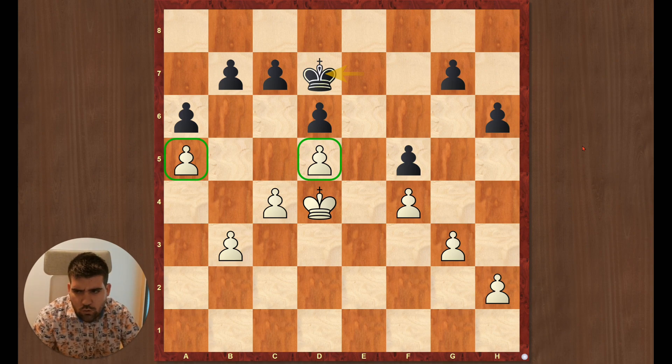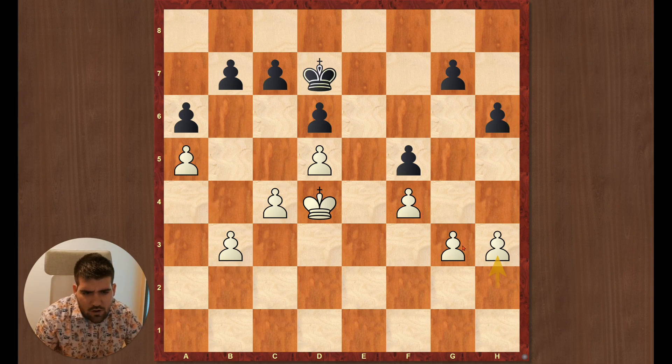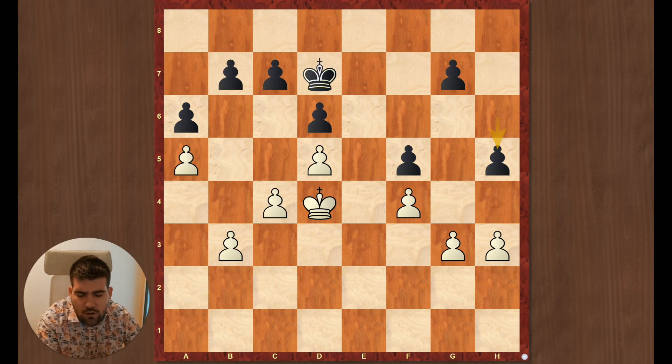Here it was move 39. We still had a bit of time, so we could spend some seconds and minutes here. I decided for the approach h3, with the idea of playing maybe g4 and doing something. He countered it with h5, so g4 is out of the question. And now I played c5 — it's the only winning approach. It's quite a nice endgame. Objectively it's a draw, you just need to find the correct moves. I analyzed it with my chess friends and we were not quite sure about the evaluation.